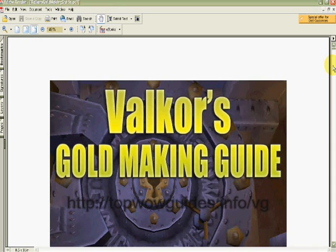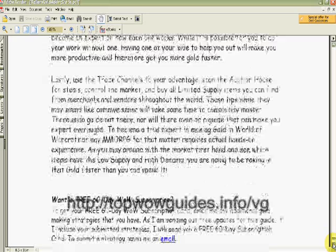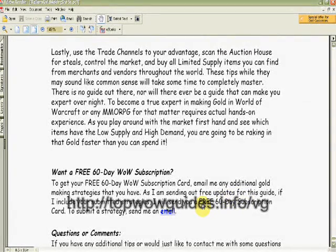There are a couple of nice bonuses. One I wanted to point out — it's not real obvious, but if you pick up this guide, it is $37. If you use some of the tips to make extra gold and you send a tip in to him and he puts it in his next guide, you get a free 60-day subscription card, which is two months of World of Warcraft. Right there, you've cut down the cost of the guide already. I found that pretty cool — I haven't sent any tips yet, but I'm looking to find something I can send in to maybe get one of those cards.